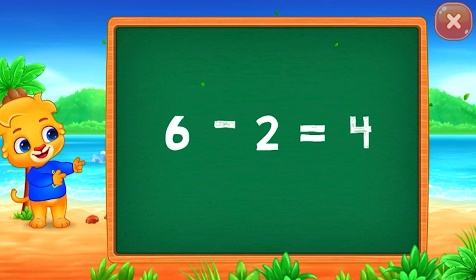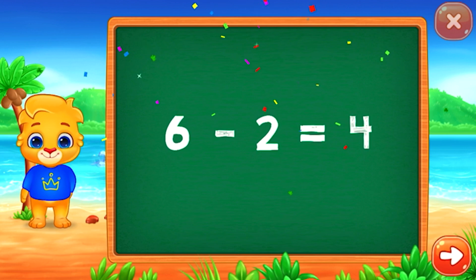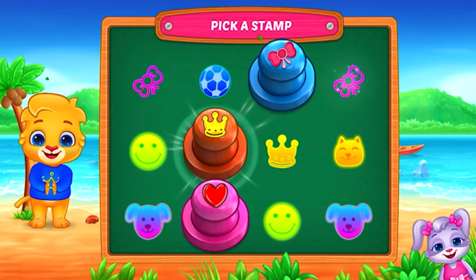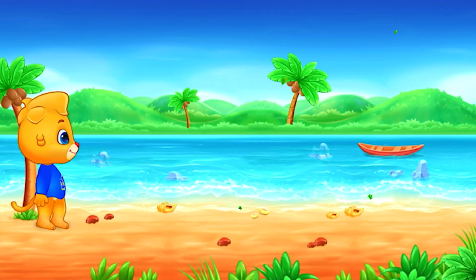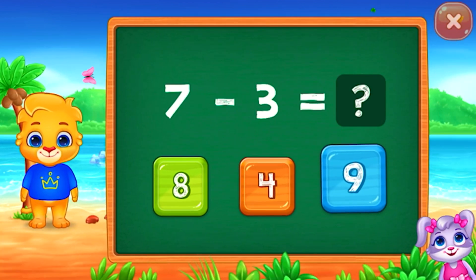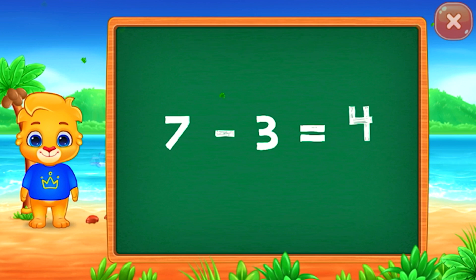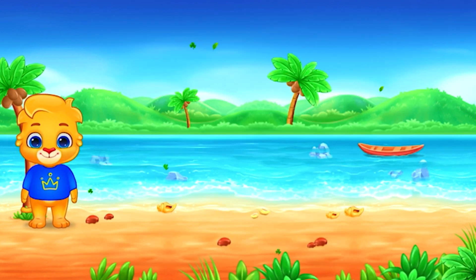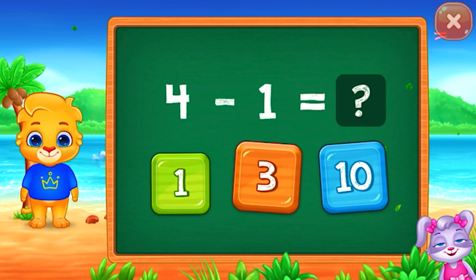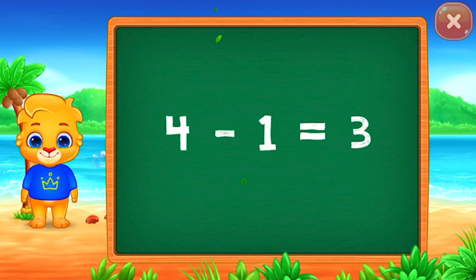Six minus two equals four. Woo-hoo! Four! Six minus two equals four. 4: seven minus three equals four. 3: four minus one equals three.